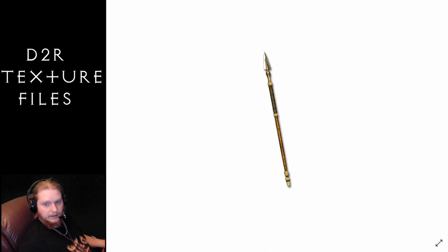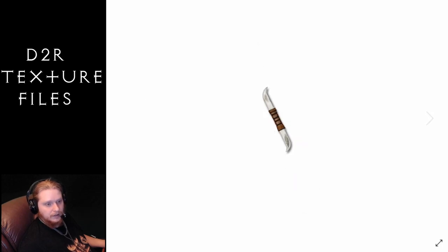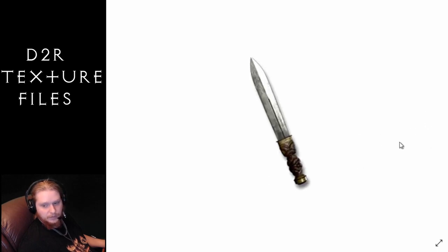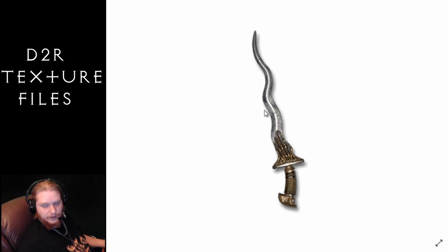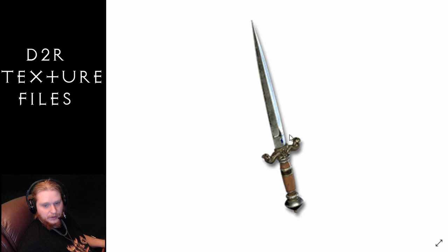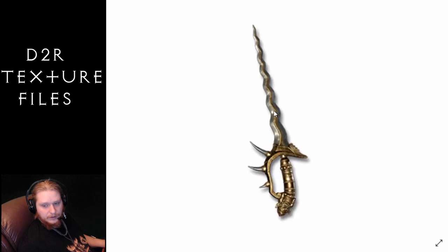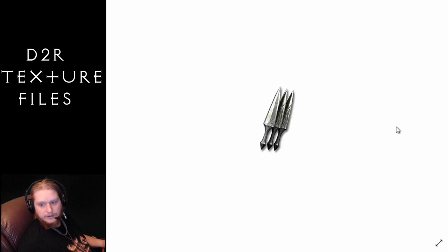Moving on, we have the knives. Starting with the Balanced Throwing Knife, pretty cool looking. Then the Blade, a Dagger — pretty cool looking. There's a Decoy Dagger, not sure what that means. The Dirk, the Gidbinn which is the one you find in Act Three. The Kris, very nice and wavy evil looking. The Storm Spike which is pretty sure unique. The Jade Tan Do, a unique kris as you can see with the wavy blade and spikes. And then the Throwing Knives and the War Sickle.